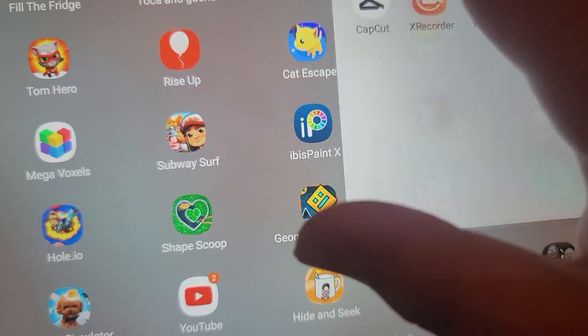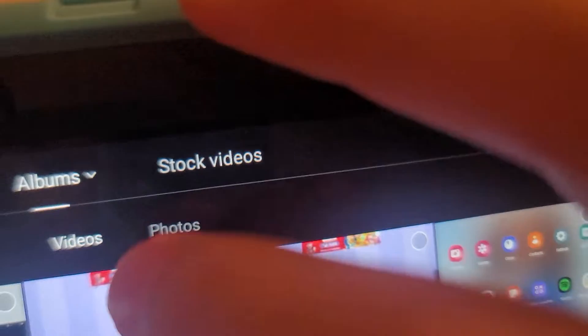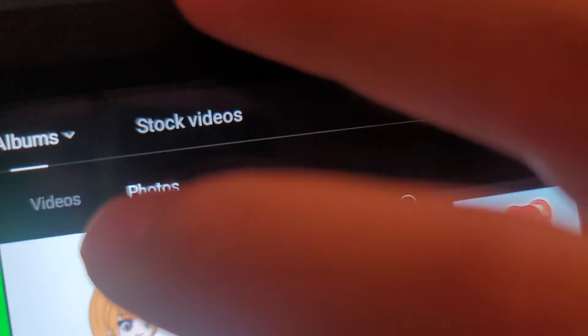Then go to CapCut. So basically you're gonna do new, and you're not going to click the picture — you're going to find a background you want to put the picture in.